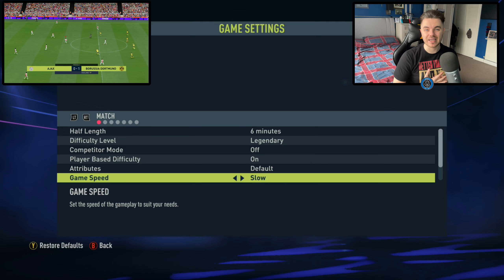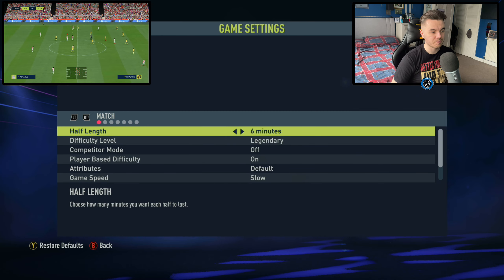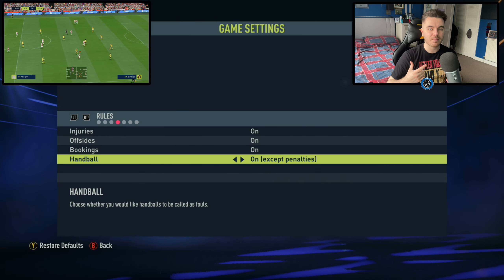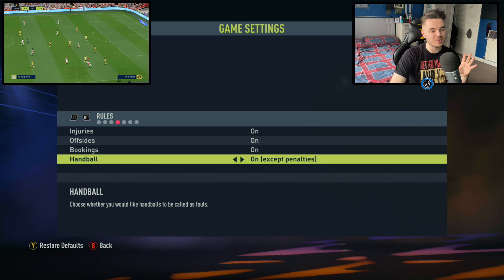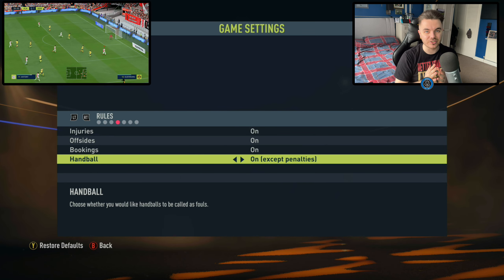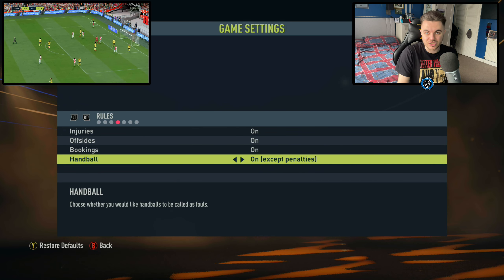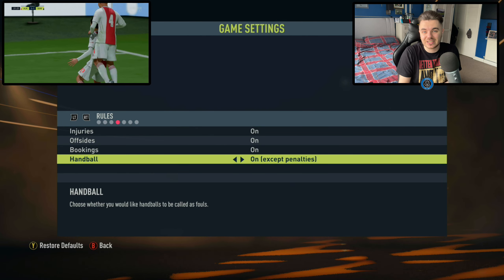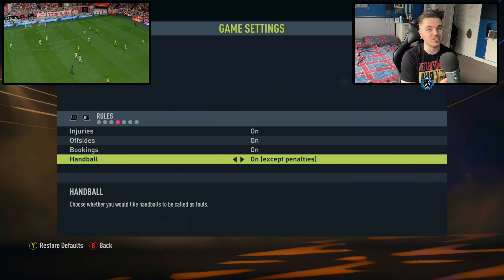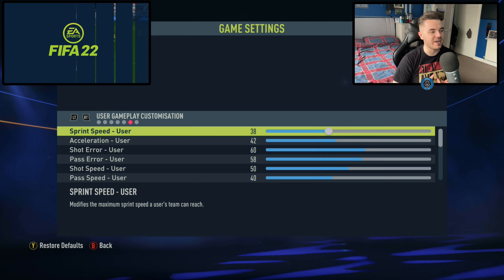Player-based difficulty — I think it's very important to have it on, because then it makes a bit of a bridge and gap between average players and superstar players. You want those superstar players to have that X-factor, that it-factor, to really change a game. You'll notice they start performing better touches, better passes, and more unpredictable moments. So player-based difficulty, I think it's better to have it on. The game speed is also slow — this is very important to stop it being so end-to-endy, so arcade-y. You still have an element of that but it is heavily reduced with game speed on slow.